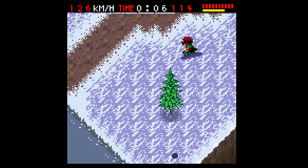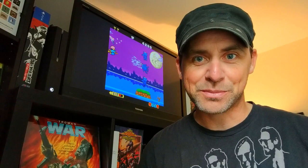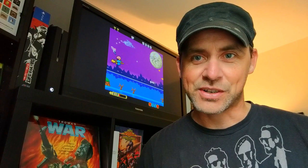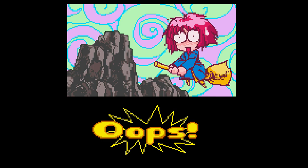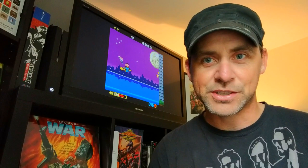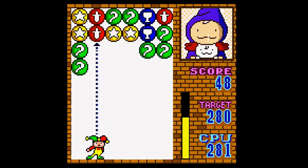Before we get to number 1, let's check out a few honourable mentions that just didn't make the cut. First up is Cotton, a wacky side-scrolling shoot-em-up — kind of a cute-em-up almost — with lots of cut scenes and good humour just like its big brother games. The frame rate is a little iffy in the original version, which is what held it back from the top 10. I still think it's a pretty good game and a nice addition to the series — definitely one to look out for.